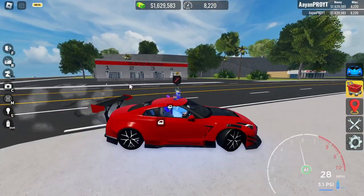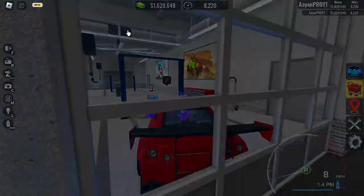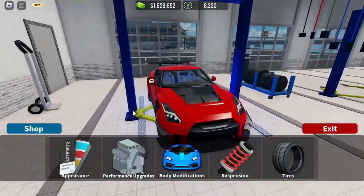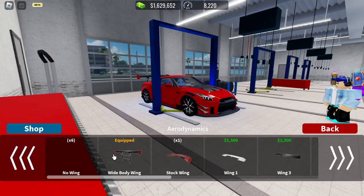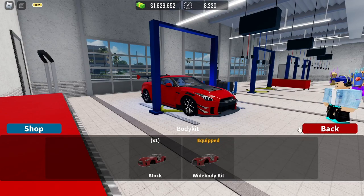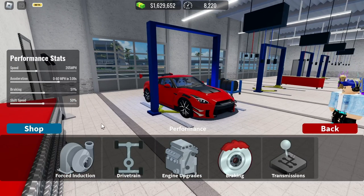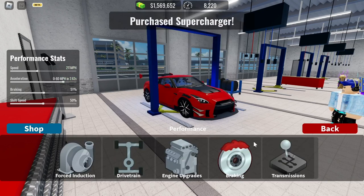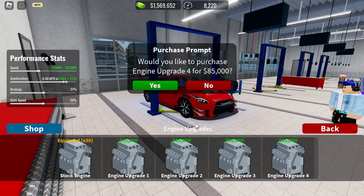Now I'm going to go into the customization. Let me show you how to make a drift car — this is the most important part. What you basically don't need is the body modification, because wings in this game do not help, and neither does the body kit.